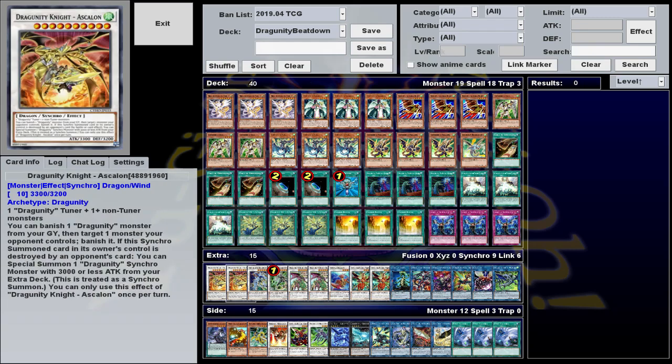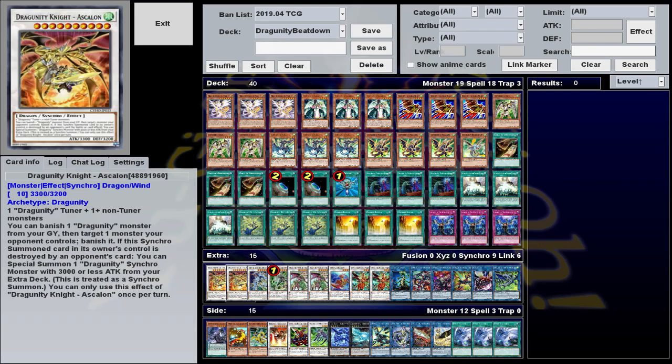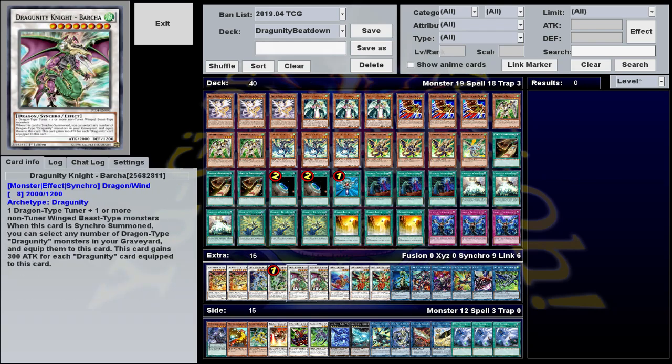Since Big Daddy Dragon over here is a dragon, this will always have at least one equip when you float into it, giving it a decent 2,300 attack, enough to maybe chump block for return. But if you get lucky, you'll have a whole graveyard full of dragons, equip five of them to this thing, and it'll have 3,500 attack, even more than Ascalon, or whatever it's called. In addition, if you make this thing normally just with a whole bunch of tuners in the graveyard, you can actually use it to make a ton of Link plays, which I'll explain later when I'm talking about the tuners.